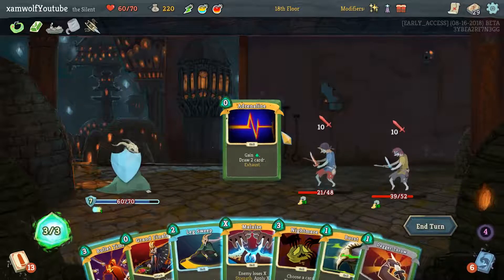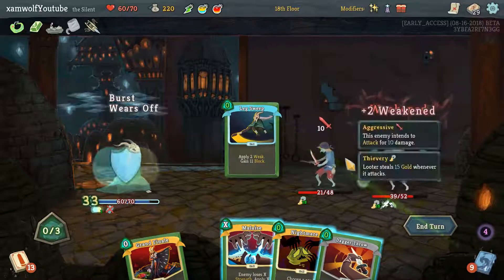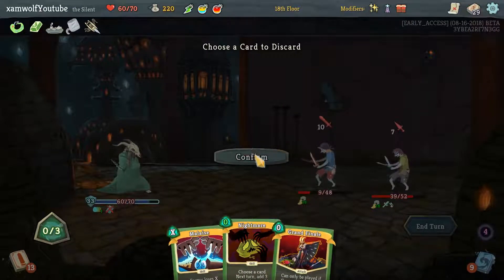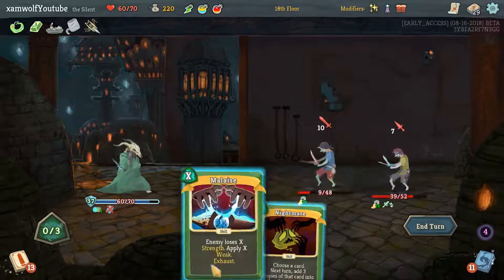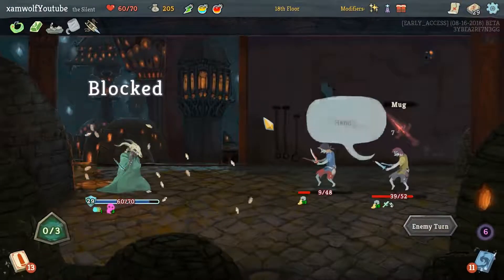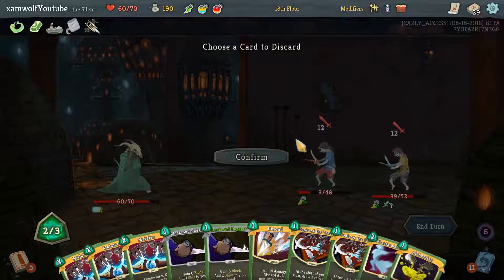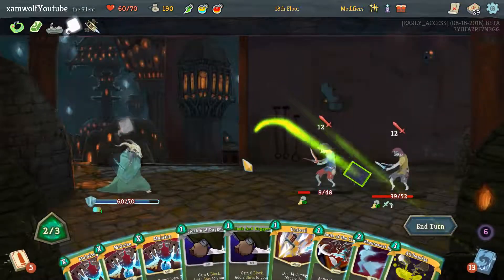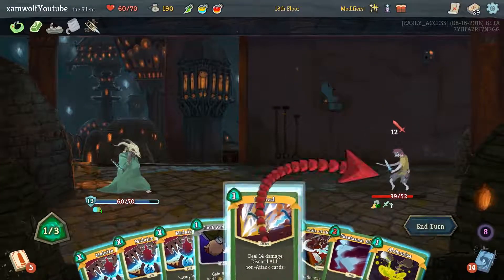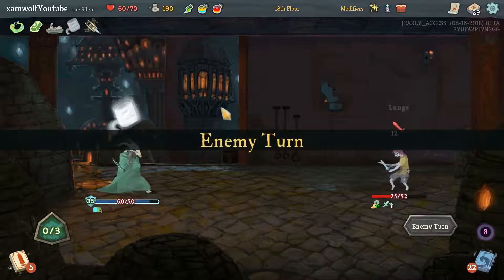Backflip, Adrenaline, Bullet Time. We Burst this. Now we'll Dagger Throw. Do I Nightmare Malaise? Yeah okay, I'm Nightmaring Malaise. We have Storm of Steel, so maybe we draw it to Storm of Steel — that's 3 more shivs this turn. No Storm of Steel. How cheeky. Get one kill, hit him with the Unload — that's a lot of block. Damn, I love Tough Bandages, we have so much synergy.